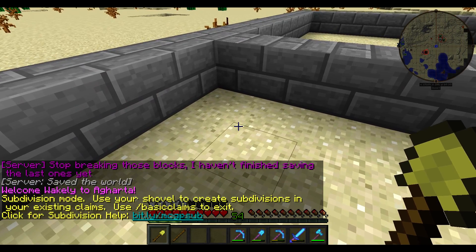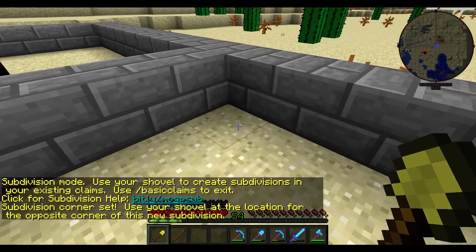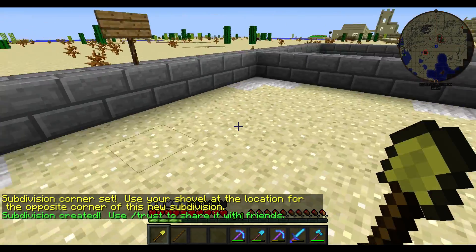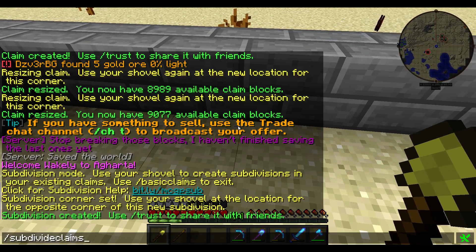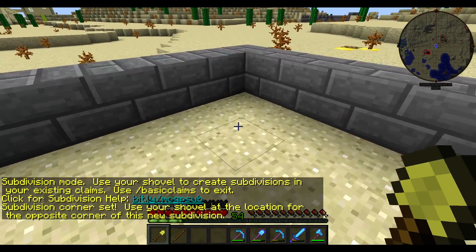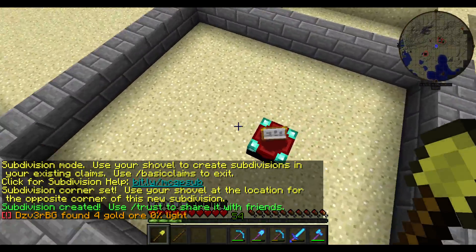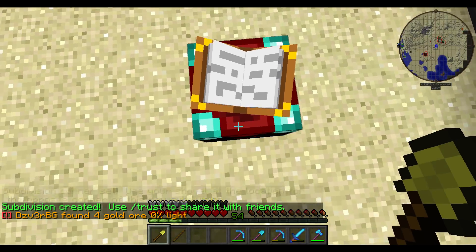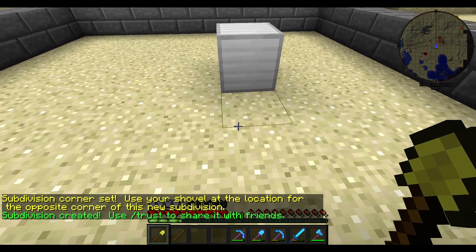After you run subdivide claims, you'll see you're entered into subdivision mode. Right-click the corner you want for your subdivision, then the opposing corner, just like before. You'll see white borders indicating a subdivision has been made. I'll make another subdivision over here, and one more small subdivision right here. You can also do a one-block subdivision on enchanting tables, which is quite handy — just right-click the same block twice.